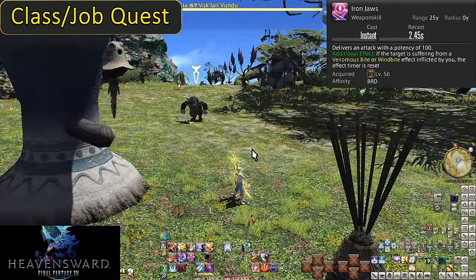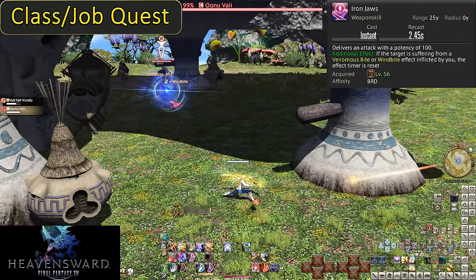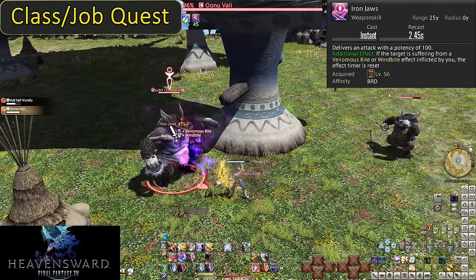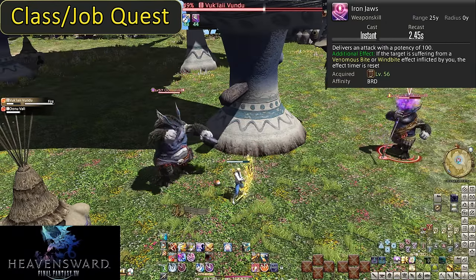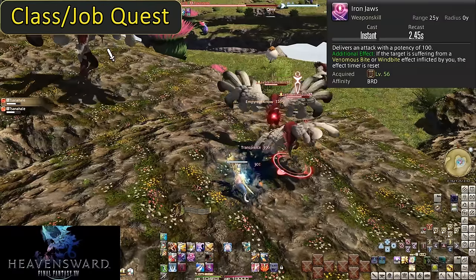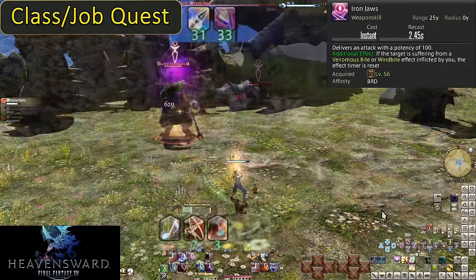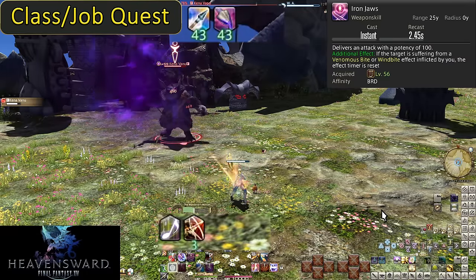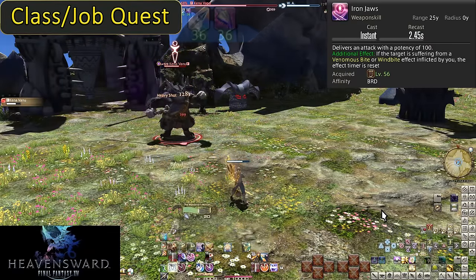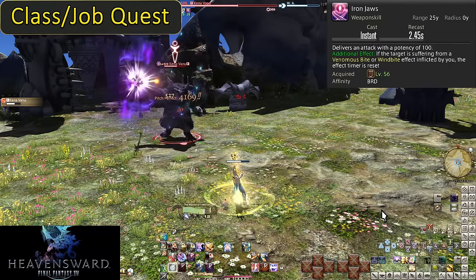Level 56: Iron Jaws. This is a weapon skill doing 100 potency to a target. However, if you hit an enemy with DoTs on it, those DoTs are refreshed completely. So instead of needing to reapply Wind Bite and Venomous Bite separately, just hit Iron Jaws to send both timers back to max. Be careful not to let the DoTs drop off, as you'll need to manually place them back on anyway — this only refreshes, it doesn't apply. And let's talk about snapshotting quickly: if you have a buff running when you put a DoT up — say Raging Strikes — the entire DoT gets the boosted damage, not just the portion while Raging Strikes is active. Even if Raging Strikes has one second left when you apply Venomous Bite, the full timer of Venomous Bite is still boosted. We're going to be using and abusing this in openers going forward.